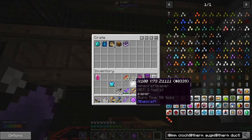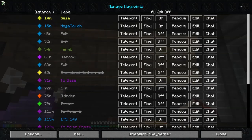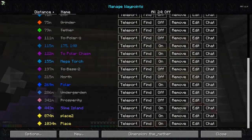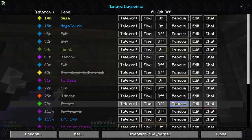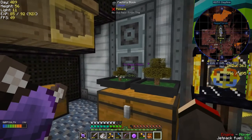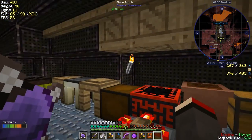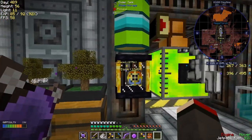Let's double check this — so it was X100, Y73 and Z1111. Let's just double check I've got Place 2 set up correctly. Yes, that looks good. Let's close that. So Place 2 — the first one was over here, and the next one is going to be Place 2 in one of the other corners. There we go.